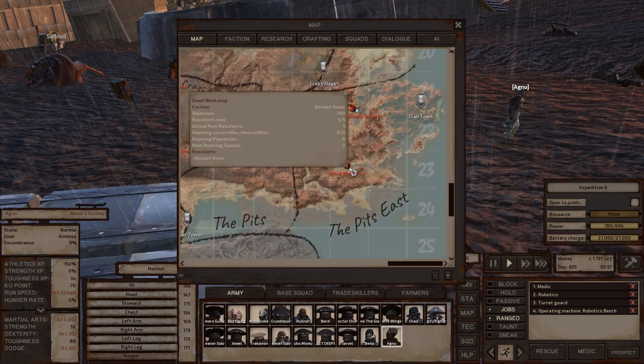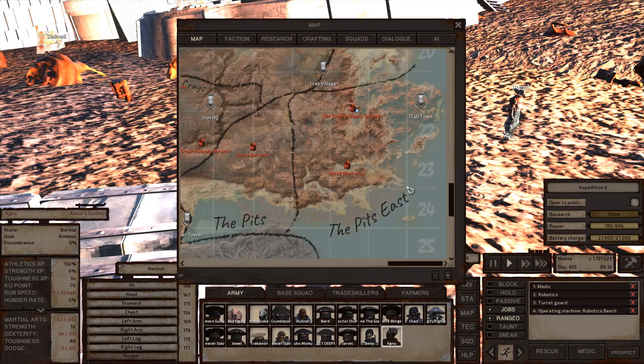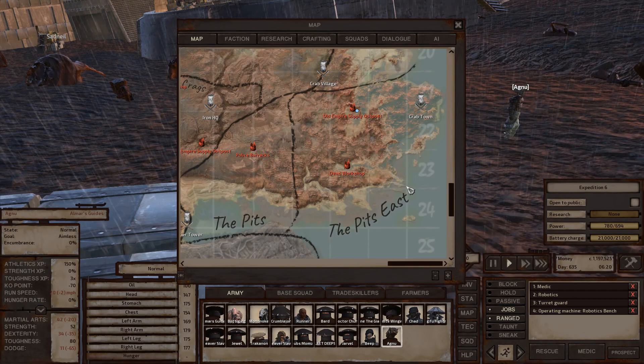Pits East has a dead workshop — a hangar-like structure with multiple chests on platforms throughout. You'll find a lot of ancient science books, engineering research, and a variety of other trade skill materials there. Crab Town is the main headquarters of the Crab Raiders faction — this is where you get the crab armor recipes. Unique recruit Lumi is only found here. You can either become an ally to access the vendor selling crab armor recipes, or destroy the entire town and loot the recipes off the blacksmith's corpse. The crab raiders faction is worth becoming friendly with because they will protect you.